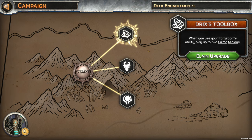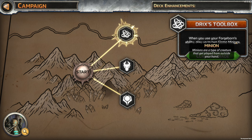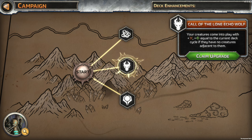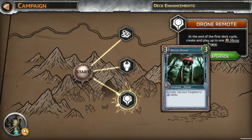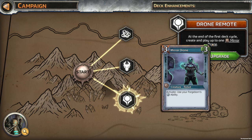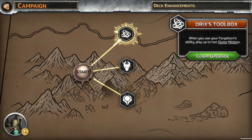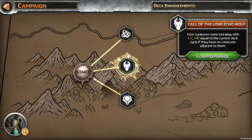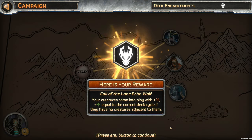We got a choice here. In Drix's Toolbox: when you use your Forgeborn's ability, play up to two Gizmo minions which are two/twos. When a creature replaces this, give it plus two, plus two. Your creatures come into play with attack and health equal to the current deck cycle if they have no creatures adjacent to them. At the end of the first deck cycle, create and play up to one Mirror Drone. You can use your Forgeborn's level two ability. Let's go with the Call of the Lone Echo Wolf — here's your reward.